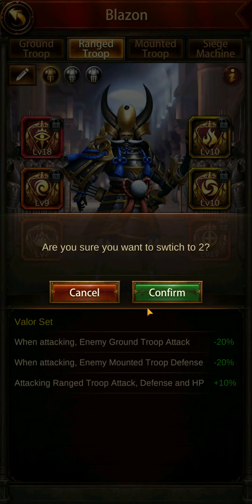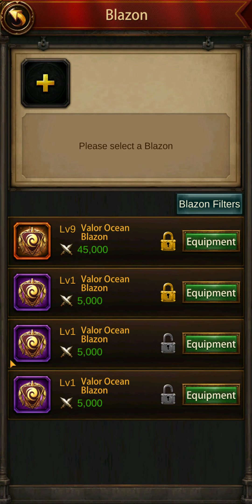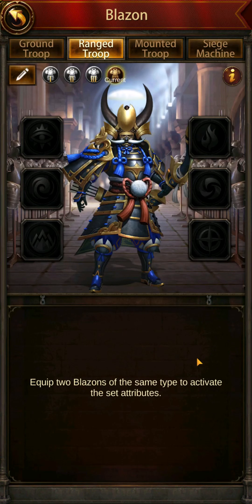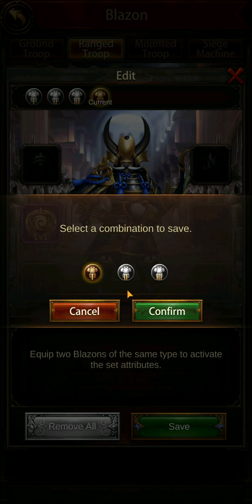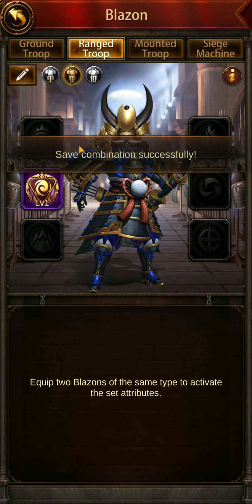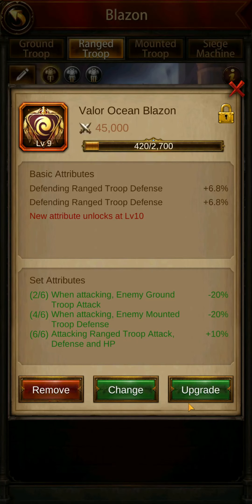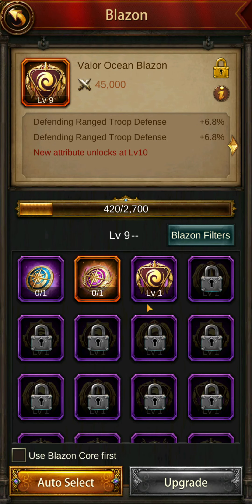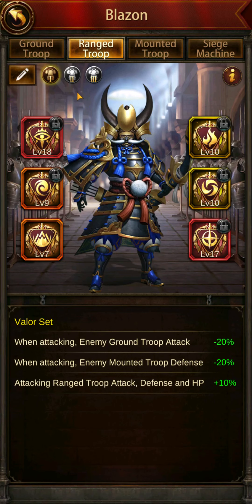I'm going to go to the second preset which I have nothing set. Watch — if I set one of these, the ones that are unlocked, I'm going to set this one in this slot and save this into slot 2. Now that this combination is saved into slot 2, I'll go back to slot 1 and if I go to upgrade this, you'll notice that one Blazon is gone.